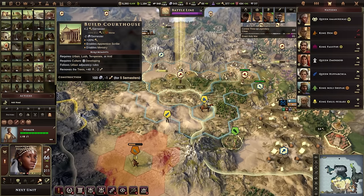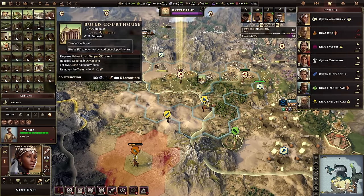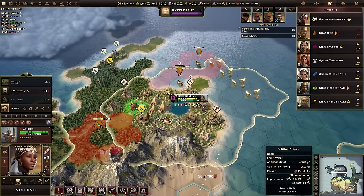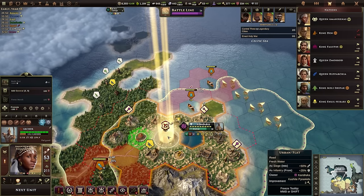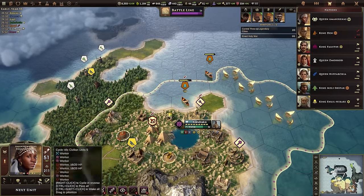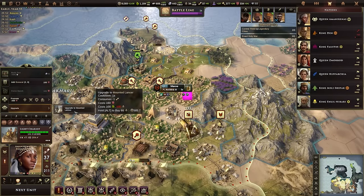We're going to start building courthouses in Moreau — this will give a huge boost in civics per turn, potentially a 20%, 50%, and 100% civics boost if I can build all three. These can lead to scribes who give you civics and additional benefits as they level up. I'm going to force march this archer to the Kushite pyramid, promote him with Focus, and start attacking — just chipping away will help a lot. We finished the citadel in Moreau, meaning we can now upgrade these units.